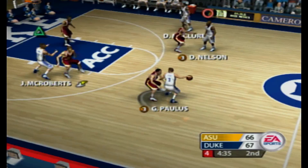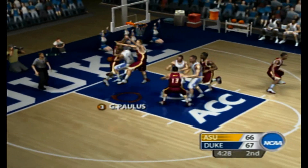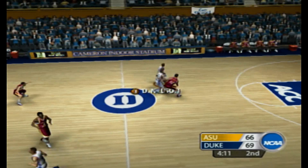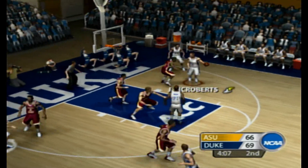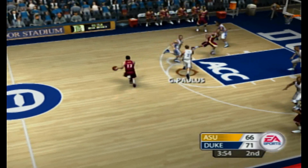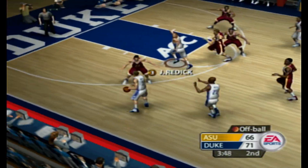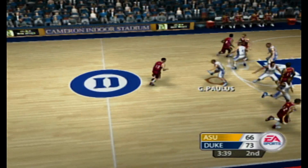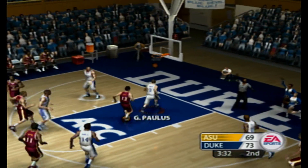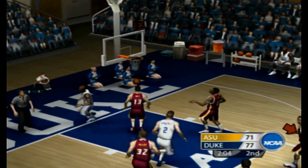Hook shot for two. Good closeout by the defense. He shoots. Nice move through the contact for the score. Number two for two. Cutter showing up in the lane — intercepted. Number four for two. They'll take the outside jumper. Gets it, sweeps through, and up off the glass.